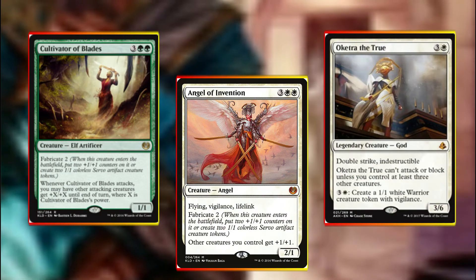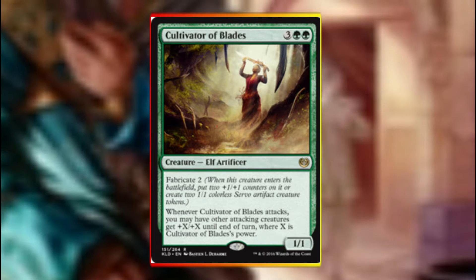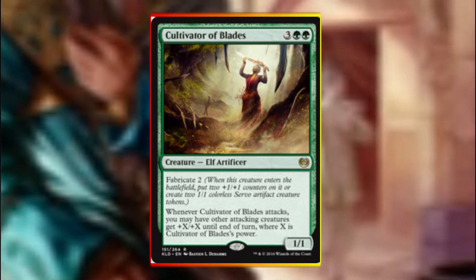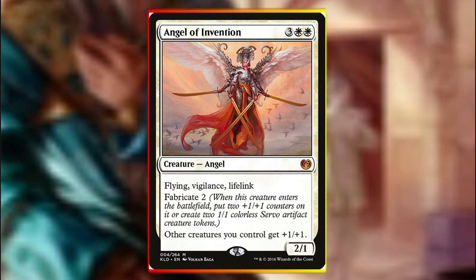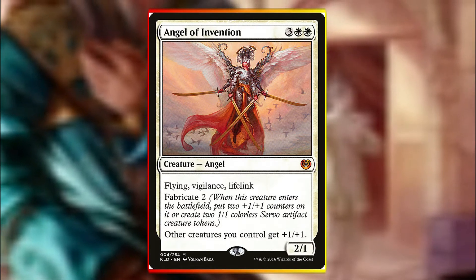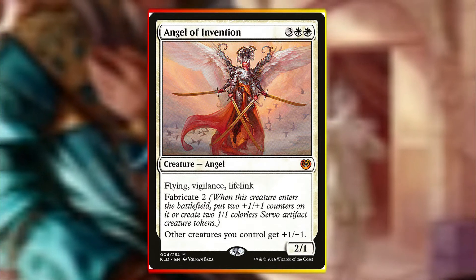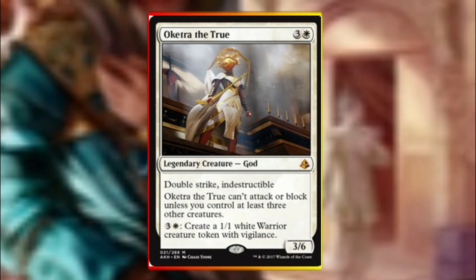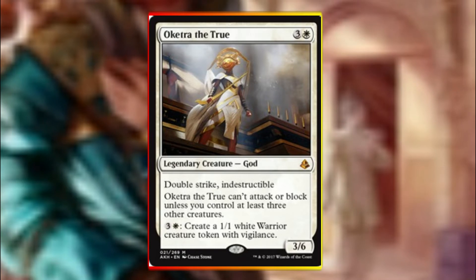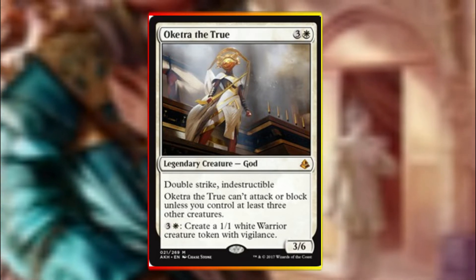Moving on, we also have Cultivator of Blades, Angel of Invention, and Oketra the True. Cultivator of Blades lets us either make servo tokens or set up a big board swing late game by adding +1/+1 counters on it. Angel of Invention also acts as a lord by giving +1/+1 across all our creatures, and again we can either generate servos or just have a big body in the air. Oketra is a nice big double striker as a 3/6, providing we have at least 3 other creatures on the board, but worst case she's a mana sink late game so you can just keep generating tokens.